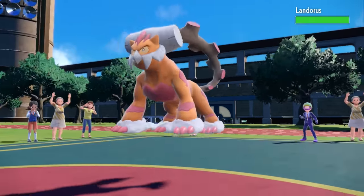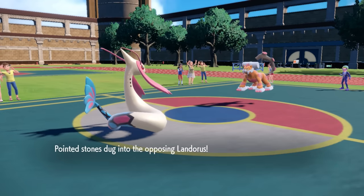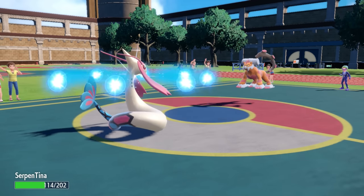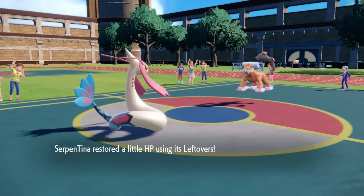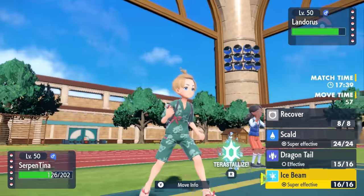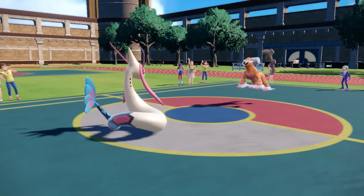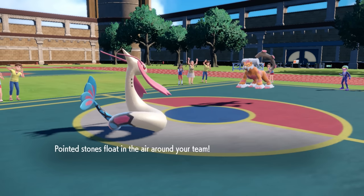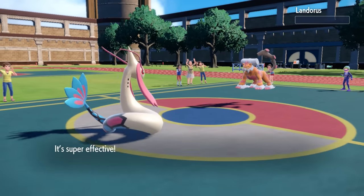I realize I'm actually using the wrong ability on Milotic — I'm running Marvel Scale when I should be Competitive. If Landorus comes in and uses Intimidate, that would boost my Special Attack and basically profit. However, that doesn't happen, but I'm still fine with this matchup because I know I can outlive an Earthquake and an Ice Beam should catch it unless they switch. They end up going for Stealth Rock instead, just wanting to get hazards up. So I go for Ice Beam and it does take care of Landorus.